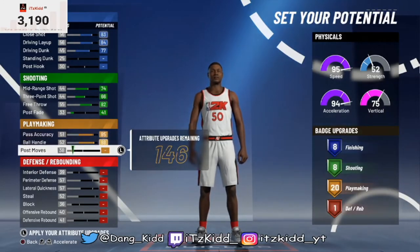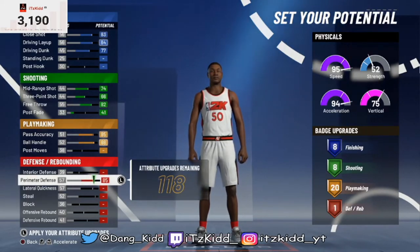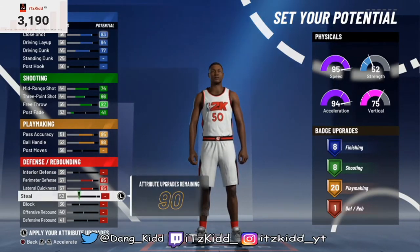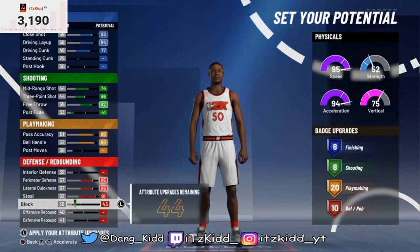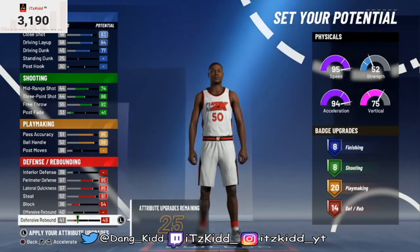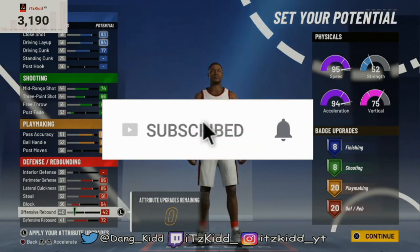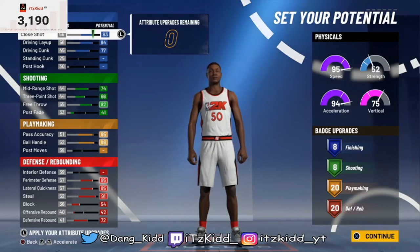For playmaking, I'm going to stop when we get 20 playmaking badges. We don't really need interior defense — this is a point guard build. Max out block; we don't necessarily need offensive rebound, but we have two extra attributes so we can put them there. For this build you get eight finishing badges, eight shooting badges, 20 playmaking, and 20 defensive — that's really good for a guard.